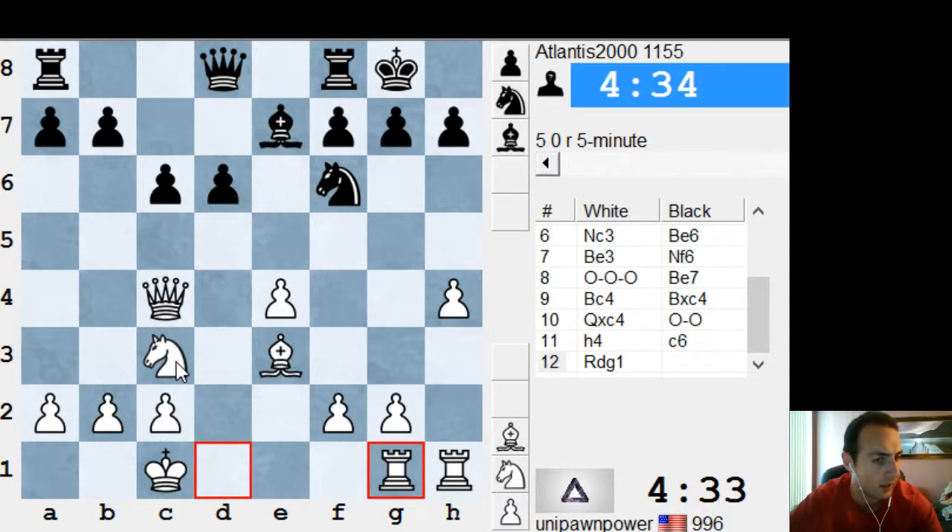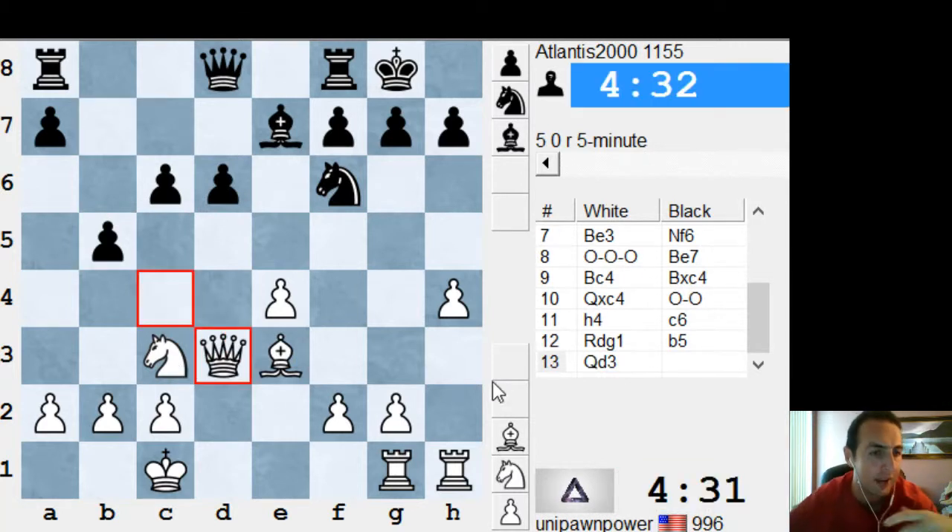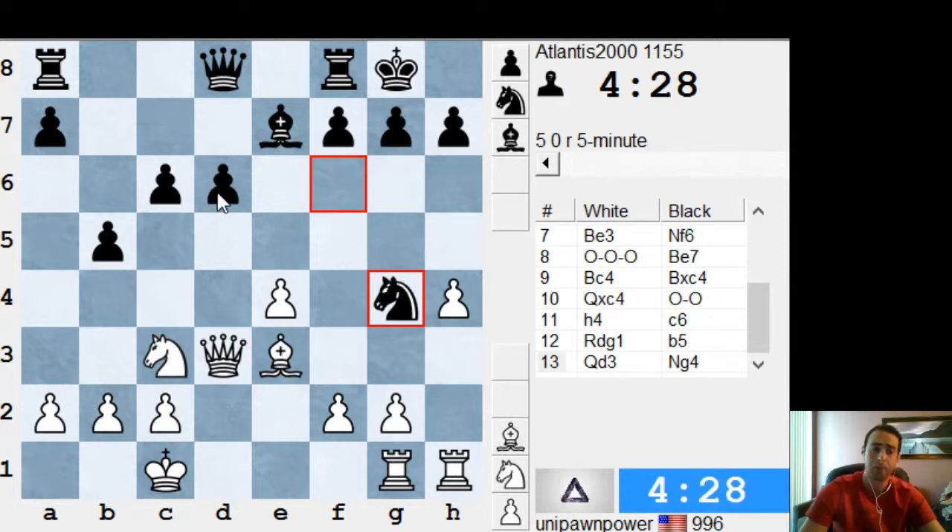So now c6. Rook g1 — I don't like that move. I get the move, it's protecting the attack, but the rook was very well placed on d1. It was aiming at his backward d6 point. So it's kind of anti-positional. If anything, go rook h to g1. That makes a lot more sense, because the rook isn't doing much on the h-file. If he takes on h4, that gives an open h-file, which looks really bad for black.